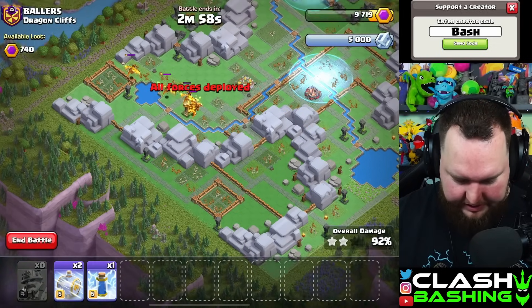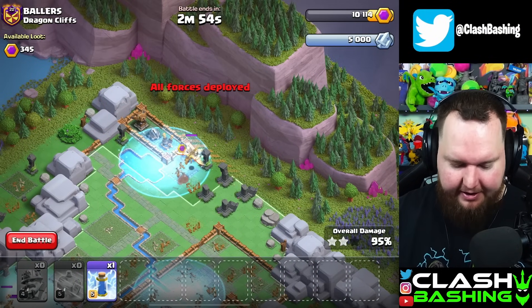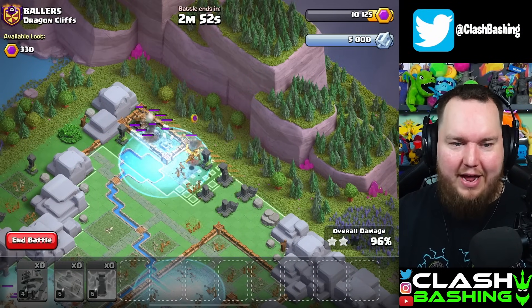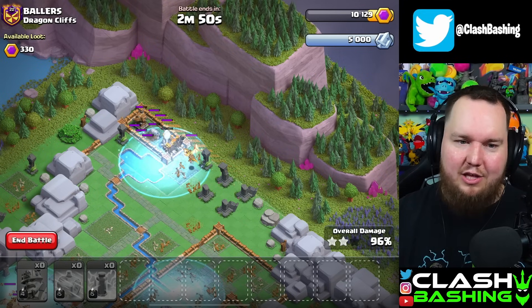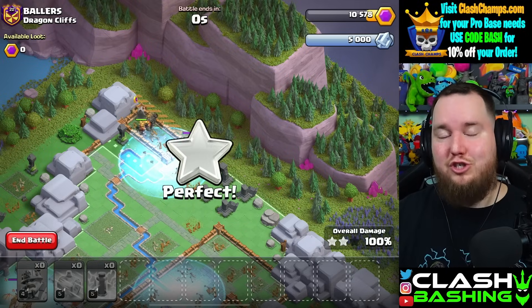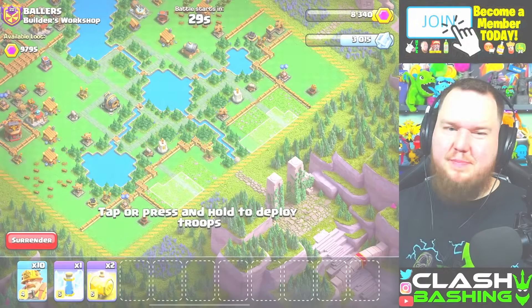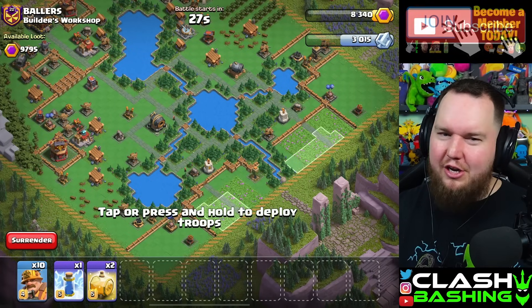92 percent — that's insane! And then obviously we have the easy clean. We were so close, guys. Easy two-shot on Dragons — like the easiest two-shot I've had yet on Dragon Cliffs. That's crazy. Builder Workshop is a little bit tricky. I'm going to try the heal here. I'm thinking we can go to the spear thrower and then they can go up this way and back through here and work their way up.